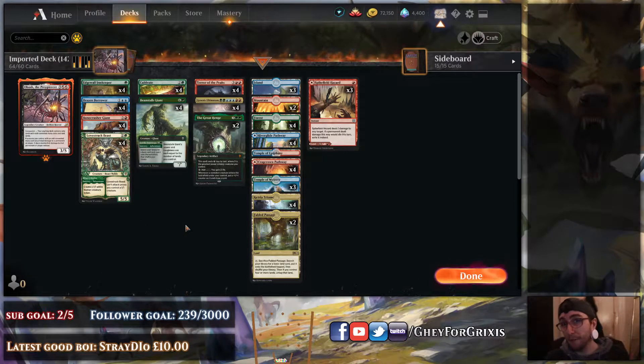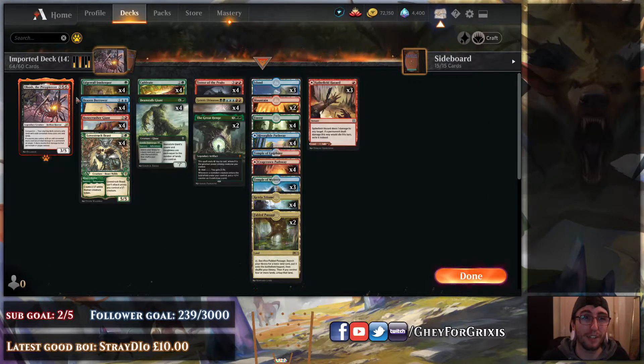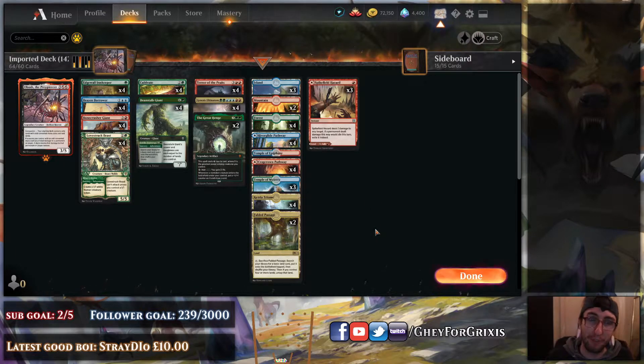Perhaps if you feel so inclined, you could also play the Fae of Wishes instead of the Great Henge, or maybe cut back a couple of lands, because this version does play 30 lands. You could probably put in Fae of Wishes or whatever. Not only this, having no Escape to the Wilds hurts the deck as well. So really, you have the shell of both of these Temur decks just mashed into one and then fling an Obosh in.